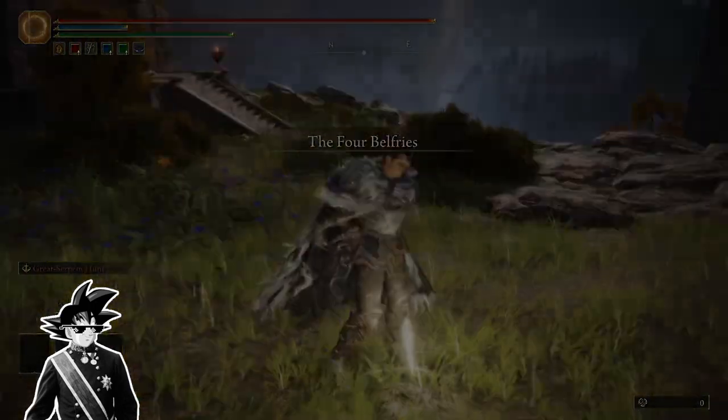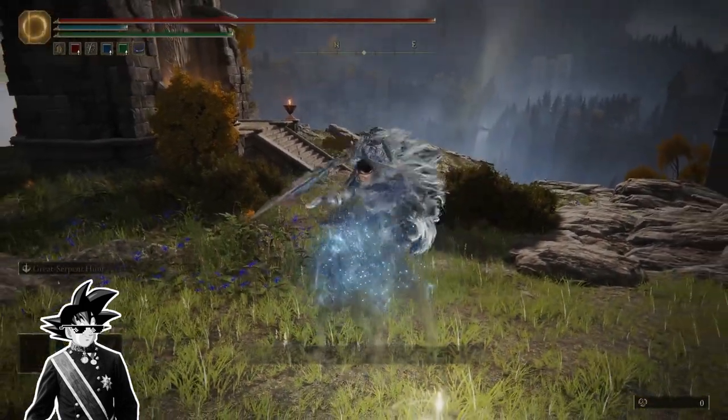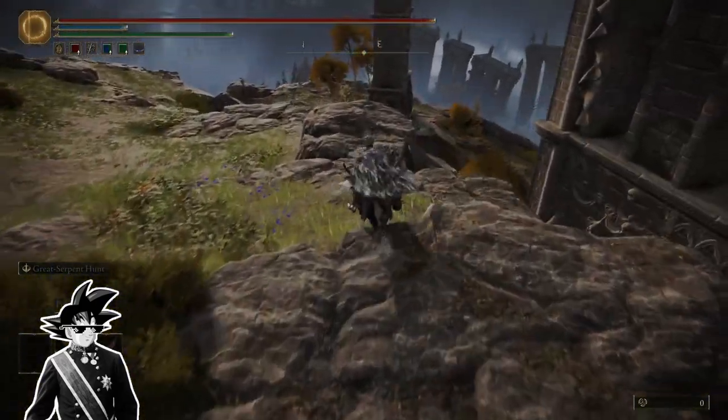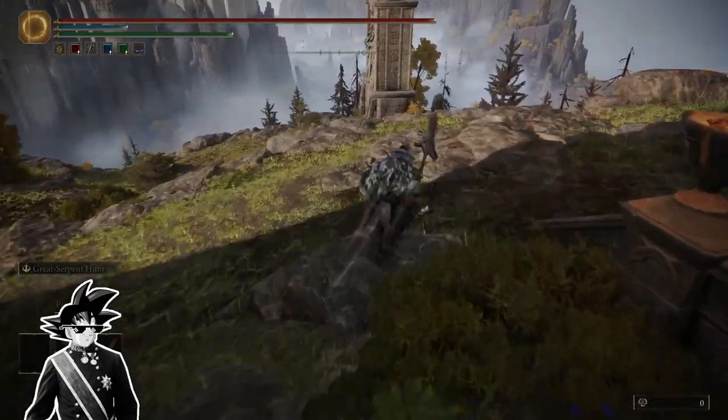So we're going to go to the four belfries. Now I rest at the site of grace here just to be sure — I don't know if this is a mandatory step or not, but that's just what I did. Now using your imbued stone sword key, you're going to unlock the portal that takes you to crumbling Farah Missoula.